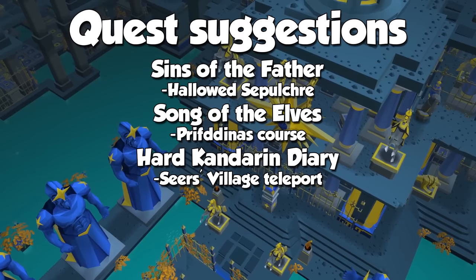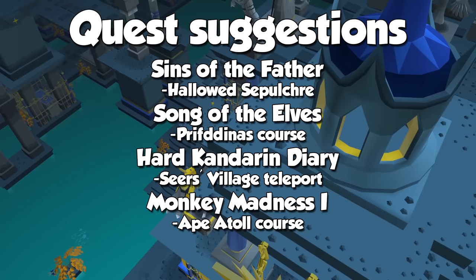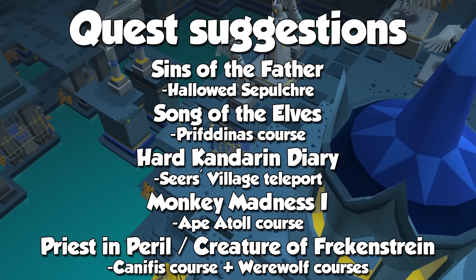One of the alternative training methods will take us to the Ape Atoll Agility course. To be able to visit the island inhabited by monkeys, you will need completion of Monkey Madness 1, one of the most iconic quests in the history of the game. Another alternative training method, the Werewolf Skullball, will need completion of both Priest in Peril and the Creature of Fenkenstrain, both for access to Morytania and a Ring of Charos to access the activity.